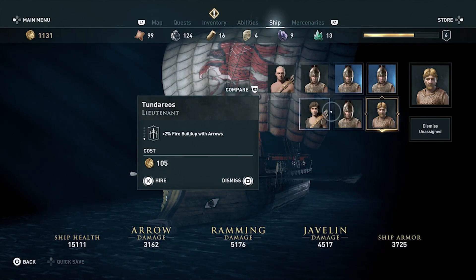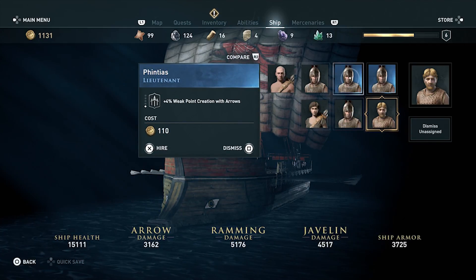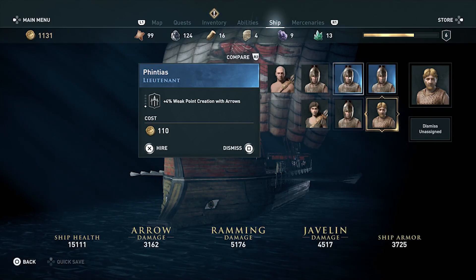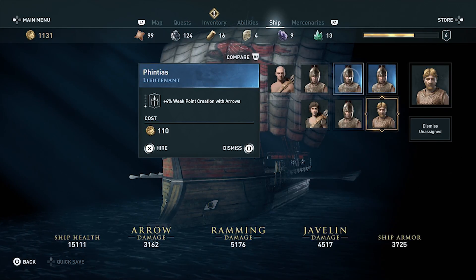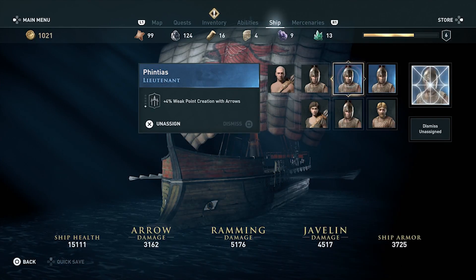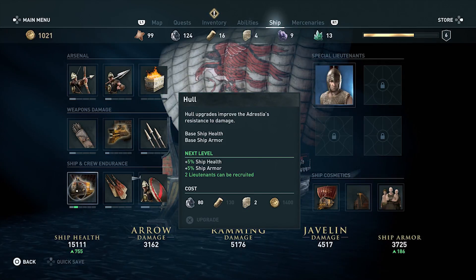Once you've captured some NPCs, open your inventory menu and navigate to the ship tab. Under the special lieutenants section, you can view the NPCs that you've recruited, as well as the bonuses they provide for your ship. Select the NPC you want to promote and press the hire button to assign them as a lieutenant. You'll only be able to hire one at first, but upgrading your ship's hull will allow you to hire more.